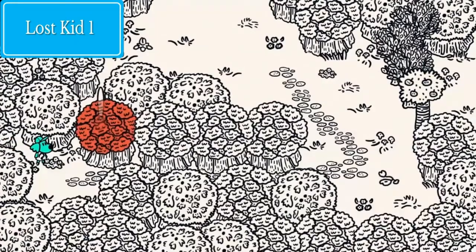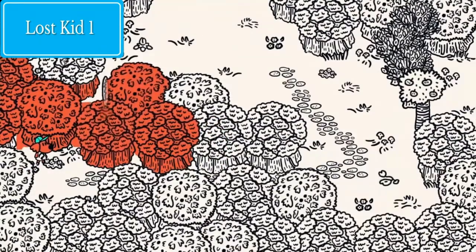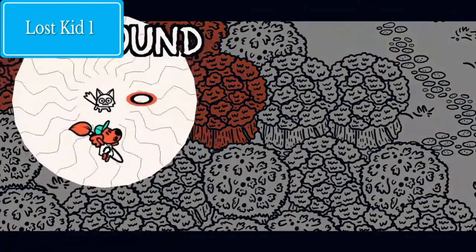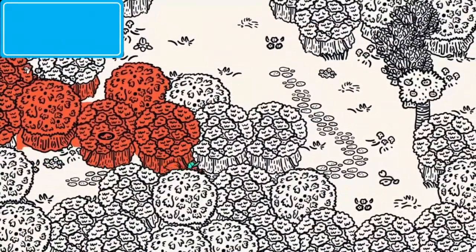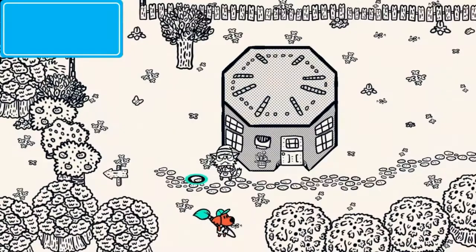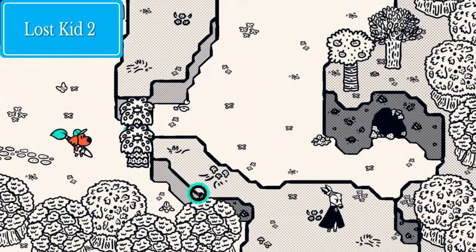Right here, right below where Beans' house is, is one of the kittens. All you need to do is find the area where the kitten is hiding and keep hitting it with your paintbrush. Sometimes the kittens jump around to different trees, sometimes they're hidden in rocks and a few other things, but usually they're just in trees and you can see them kind of shaking around.